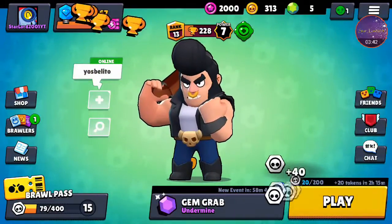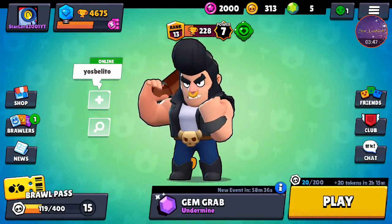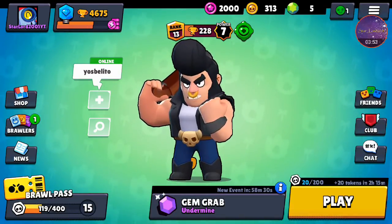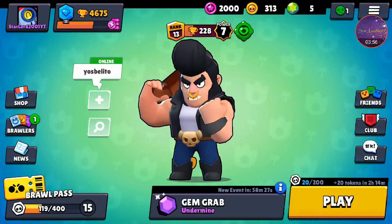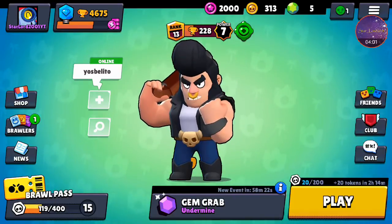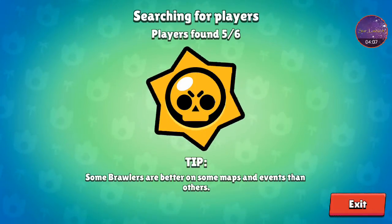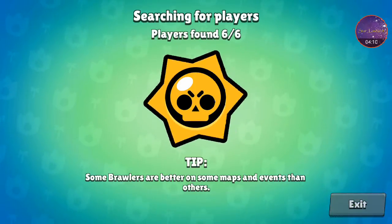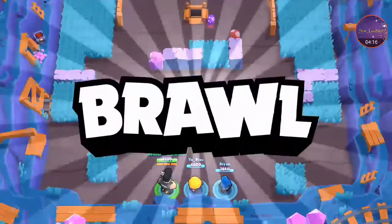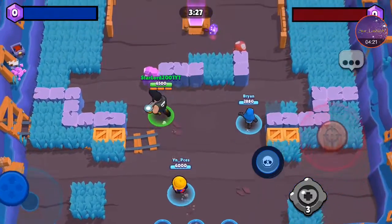I like that ability — the ability to heal on Bull is so good. I can stay in a fight much longer now just by using that 1500 health heal. It makes so much difference. Even though it's not much health, in a heated fight it's really strong — it gives you the edge to stay in the fight a little longer. Okay, going into the second match right now.